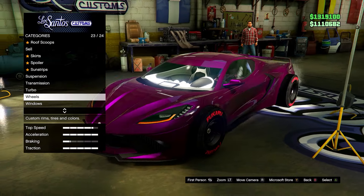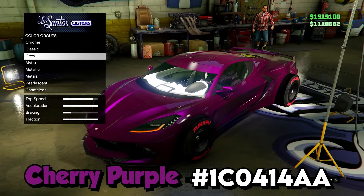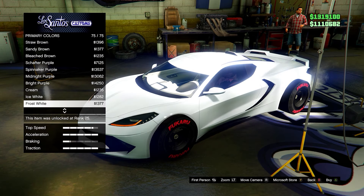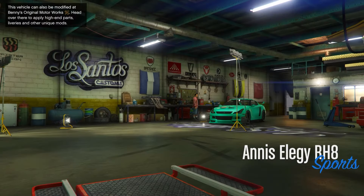For the next color we have this reddish pink color — I'll put the hex code on screen. You want to use the bright purple pearlescent to make it look exactly the same as this.